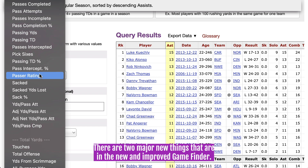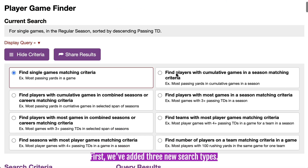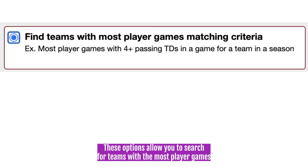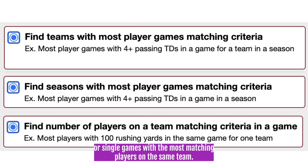There are two major new things in the new and improved Game Finder. First, we've added three new search types. You can see these with the other search types in the top part of the tool. These options allow you to search for teams with the most player games matching your search criteria, or seasons with the most matching player games, or single games with the most matching players on the same team.